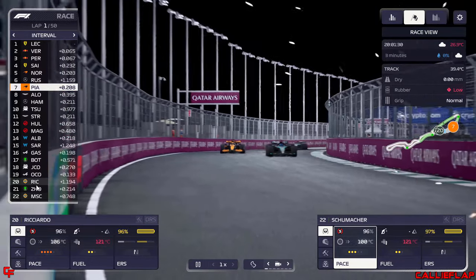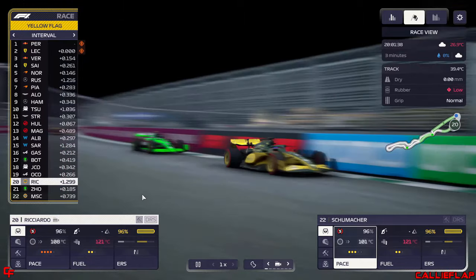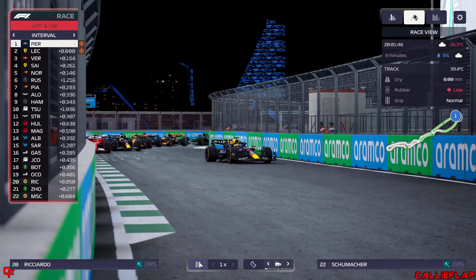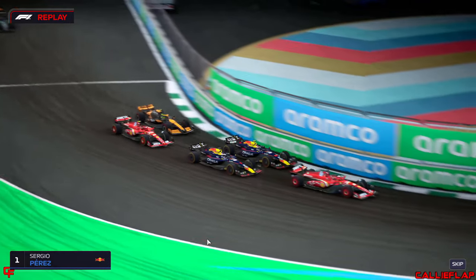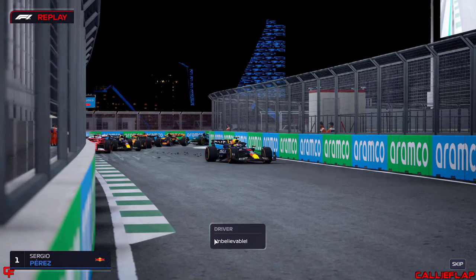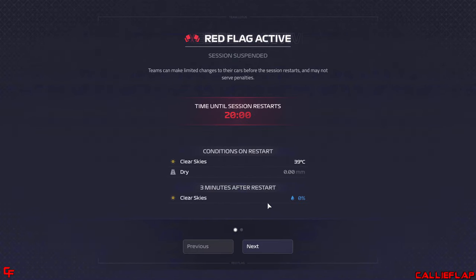Piastri starting seventh on the hard. Danny Ricciardo is losing a bit of ground on Arkan — yellow flag, Perez and Charles Leclerc. We've got a red flag! A replay shows a little nudge from Perez on Charles, then Charles loses it into the wall and collides with Perez. Both are out — Charles Leclerc and Sergio Perez are out after that incident on the first lap.